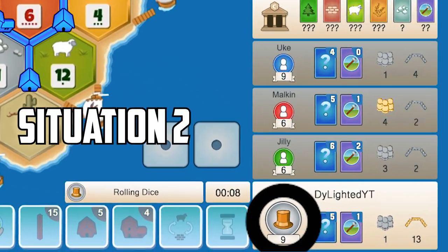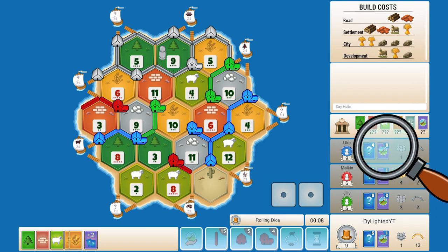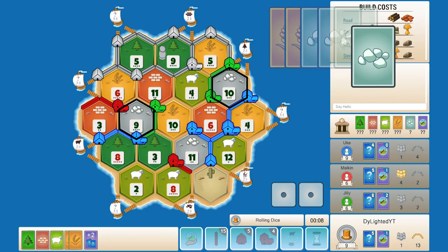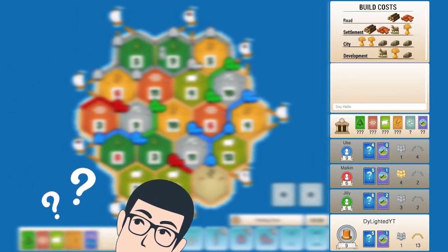Here is a pro strategy: we are playing as gray at nine points. Before we roll, we need to track blue's hand, as they are at nine points and can have some winning rolls. After tracking, you can tell blue wins with a nine or ten in order to build a city. Then here's the hard part — we need to track how many resources are in the bank. We can calculate this by having perfect tracking.